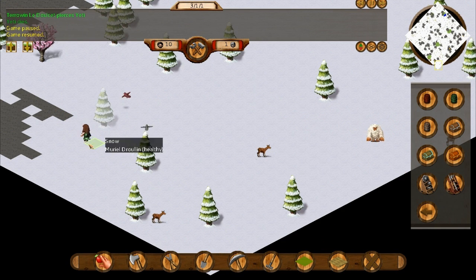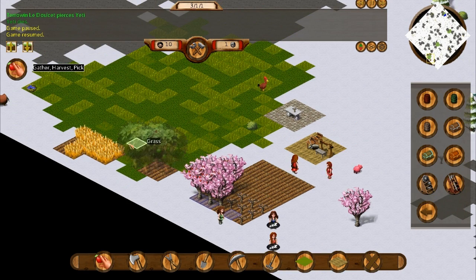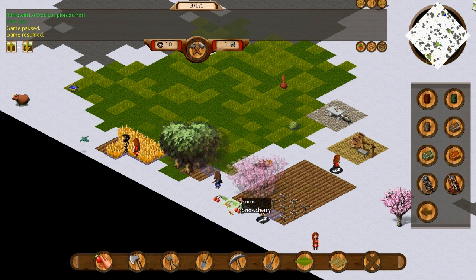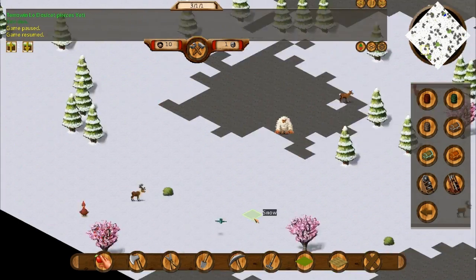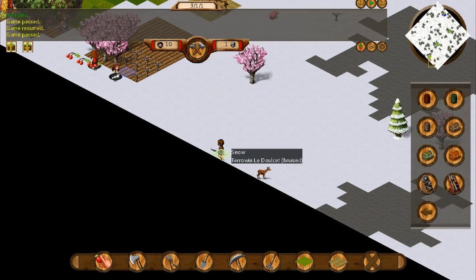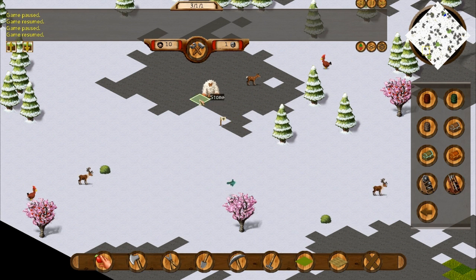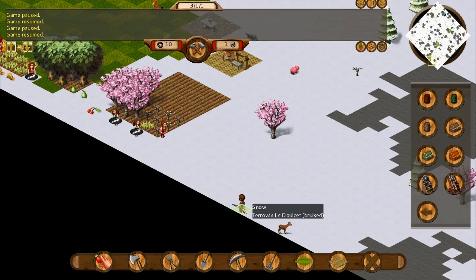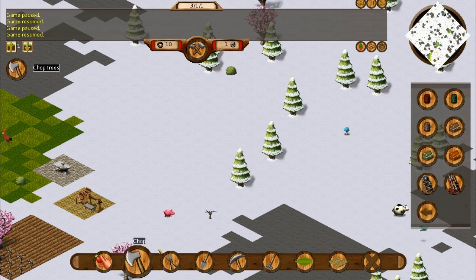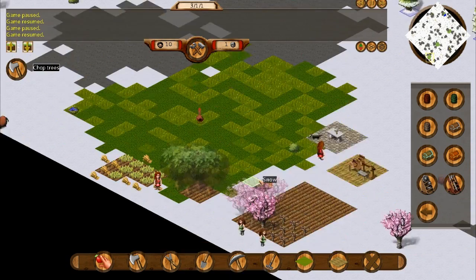Oh god, yeah. Pick up this weapon — who is that? Muriel? God, Muriel's just holding it in her hands, like, oh my God, I can feel the power emanating from this epic weapon. Hell yeah Muriel — it's not for you though, you don't get it. Everybody's gonna start harvesting some cherries and pears, and we should be good. We're gonna have to send Tarawin up here again — he's just a guard now, but we're gonna set him as patrol guy again. We'll get a cow and a pig pen set up on the grass here.